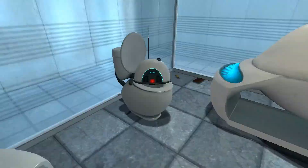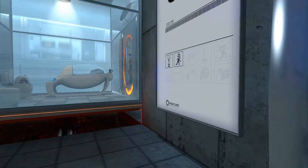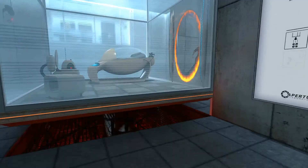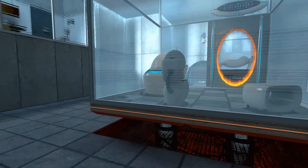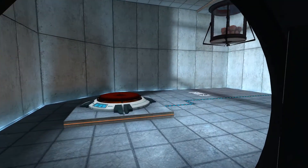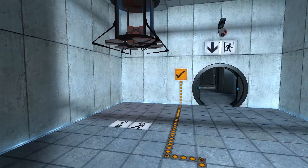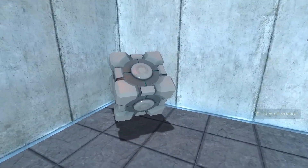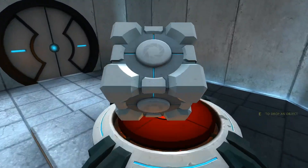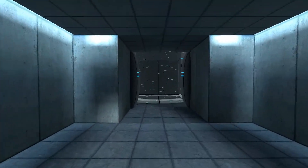Pick this up. Here comes the first portal — you can see yourself through there, it's pretty cool. So I'm just going to walk around here and drop down. You need to pick up an object. You can just plop it on that button.